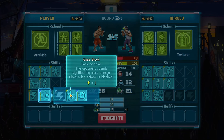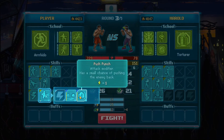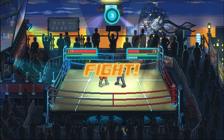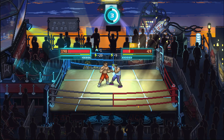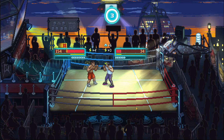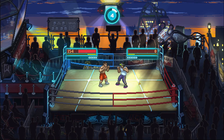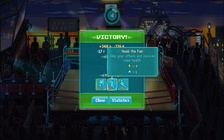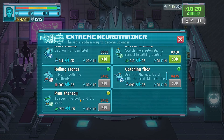When you block, the opponent spends significantly more energy when a leg attack is blocked. I haven't seen them do a single leg attack. Let's see how stamina goes this time - we just need to hit him a few times. That'll help a lot. Keep going - just hopefully we can see this one through. There we go, perfect! Yeah, that was my fault last time - should have just watched the stamina and I completely missed it.